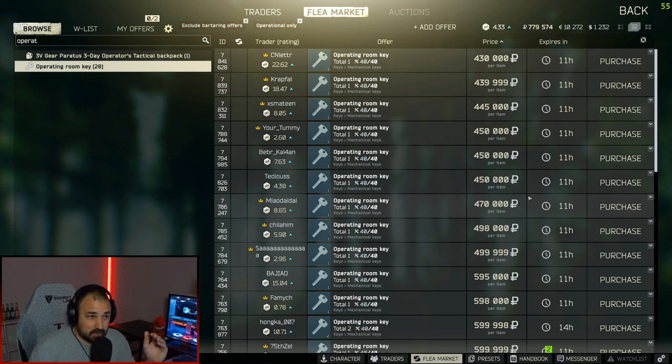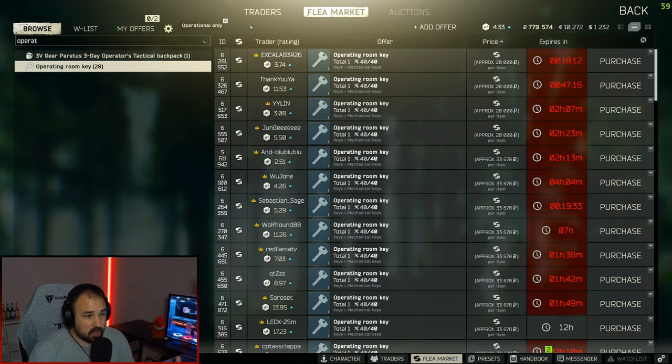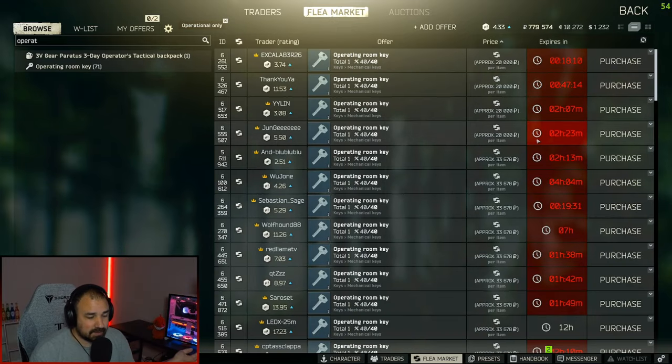Right now you can actually buy it on the flea market, so easy peasy. If you run into a situation like early in the wipe where there's nothing but trades, you just have to go through the trades and look for a good deal. Some of them aren't that bad, but in the end you're going to lose out on money. If you want to complete the quest or you're going for Kappa, you're going to have to do it.